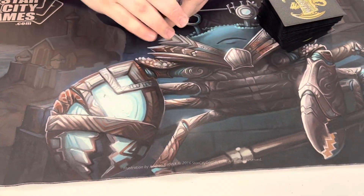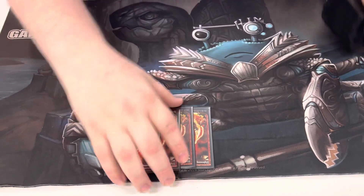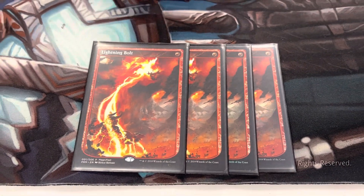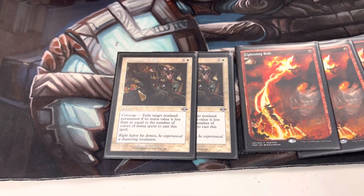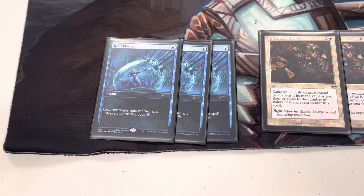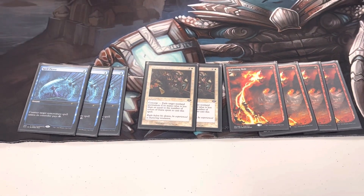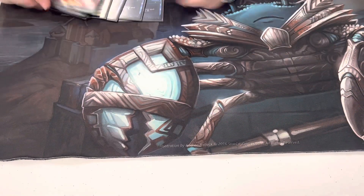Pretty standard for any red deck in Modern — Lightning Bolt is just cheap, efficient interaction. We have more with Prismatic Ending and Spell Pierce. I'm only playing three Spell Pierce; a lot of people are on four for the mirror, but I feel like there are matchups where Spell Pierce isn't premier and you'd rather have an answer to a threat or more card draw.